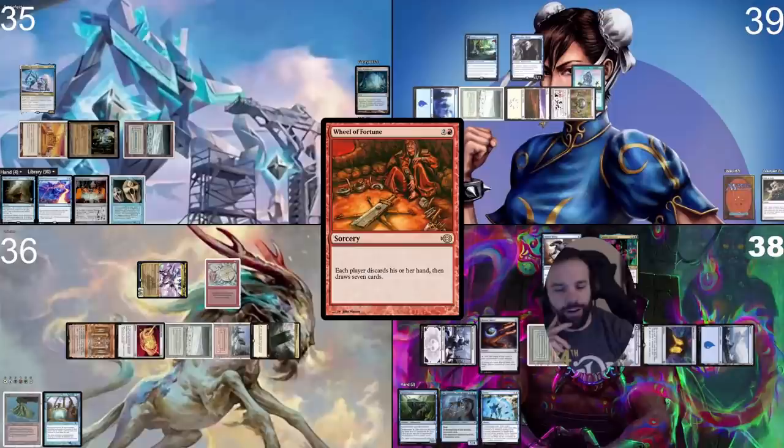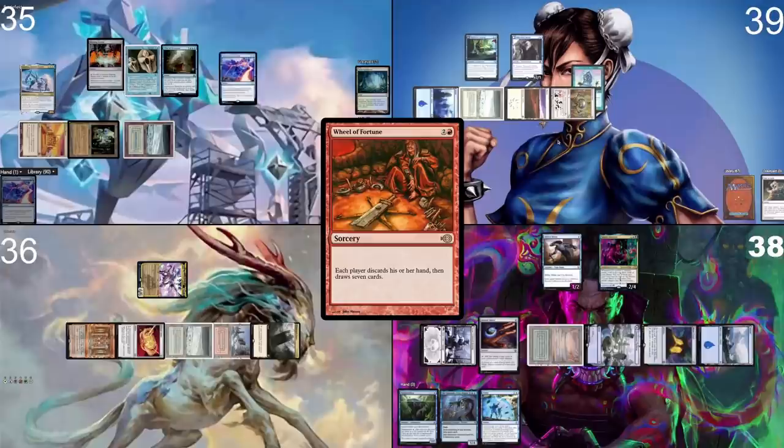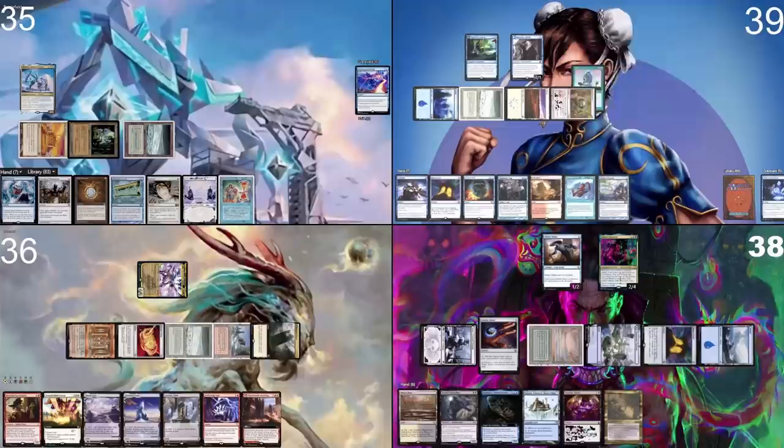I discard a Paradoxical Outcome and a Volcanic Island. I discard Blasting Station, Copy Artifact, Fierce Guardianship, and the Solve the Equation. I discard the blue Otawara, Soaring City, a Goldspan Dragon, Delay, and Jin-Gitaxias.